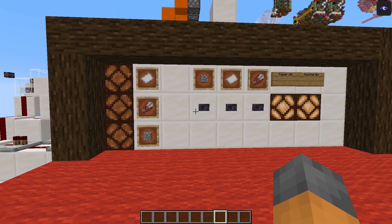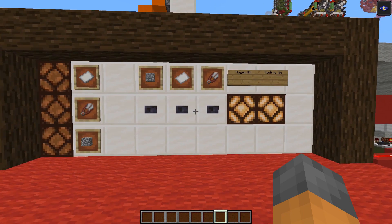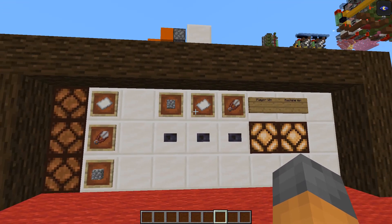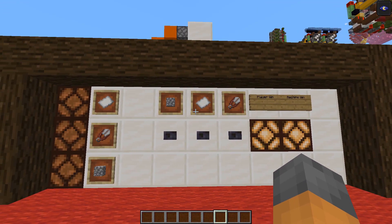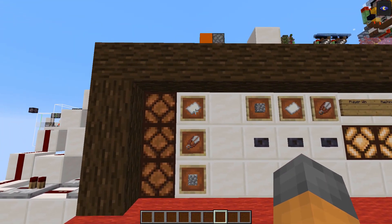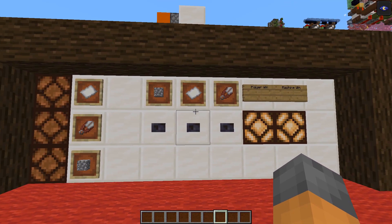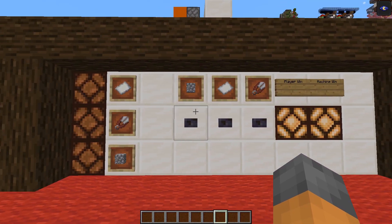What's interesting about this machine is that the machine will make its selection before the player, meaning it isn't just basing its choice off what the player picks. Also, the probability of getting rock, paper, or scissors from the machine will change based on what the player played in the previous two rounds.